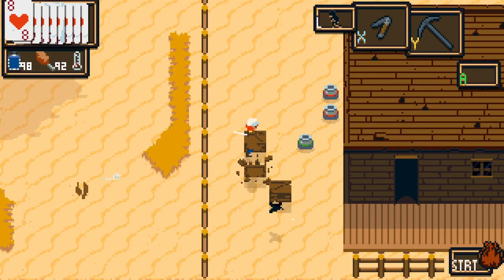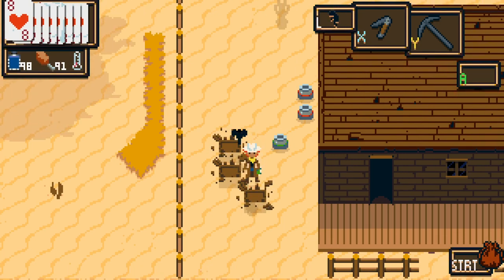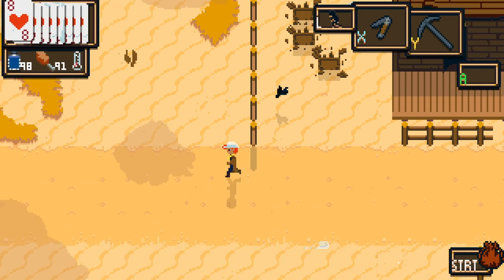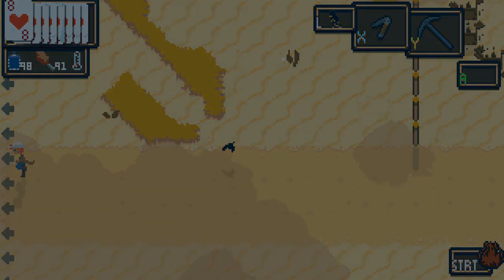I'm doing terrible. I can't destroy a single box at the moment. There we go - there's a quid. That can go into the pot. One pound. A penny picked up off the ground is a penny saved.